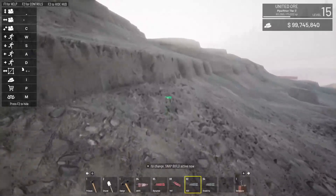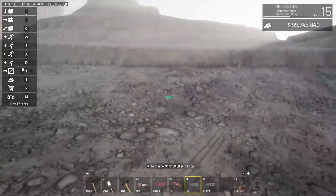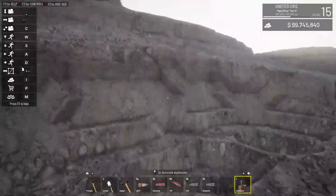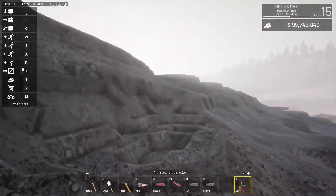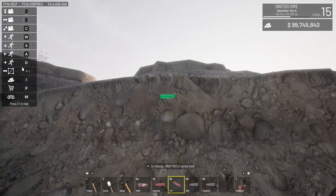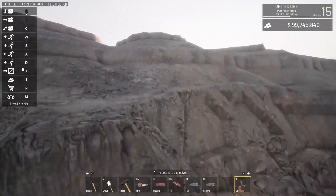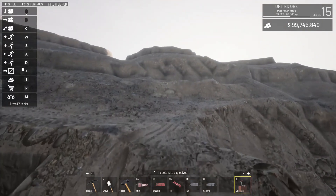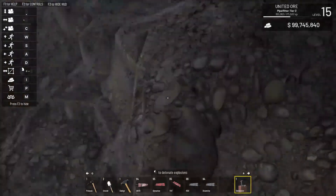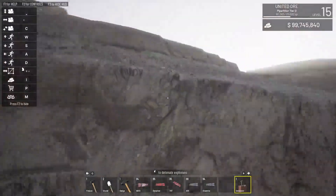We'll test RDX against TNT — go up a level. RDX here: one, two, three — fire in the hole. Good sized crater, went quite a ways. Now TNT: one, two, three — back up — fire in the hole. It went down and look at how high it pushed it up — that's pretty good. Whereas with RDX it didn't push quite as high.